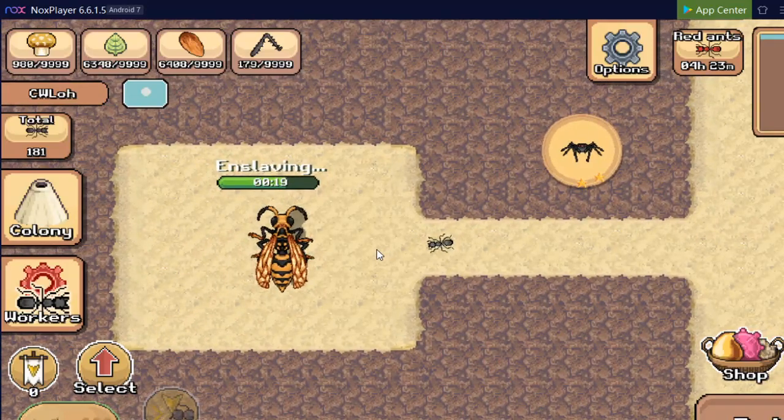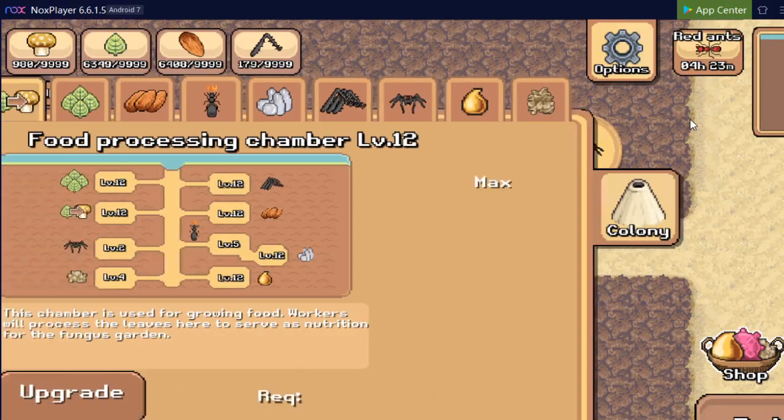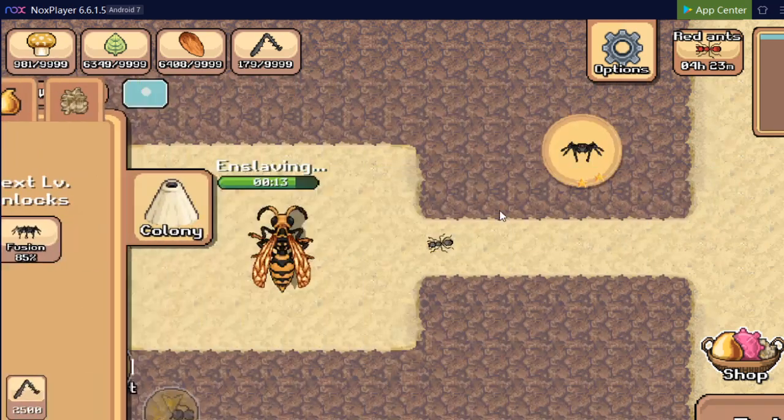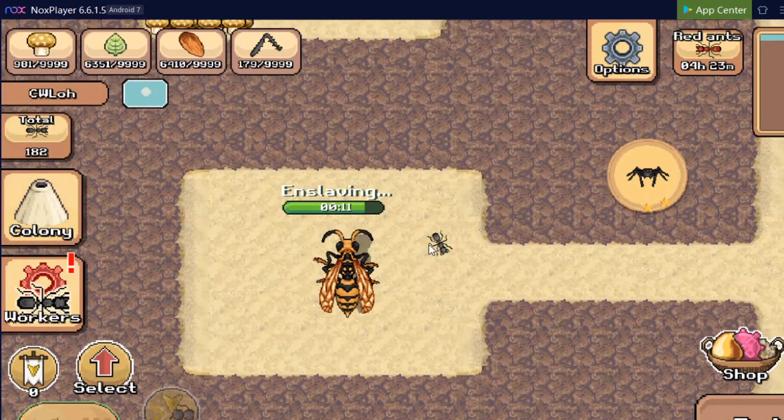We are here at the enslaving bay — I think that's what it's called — slave chamber. And 13, 11, 10, 9, 8... after this I'll have a giant hornet in my army of creatures.